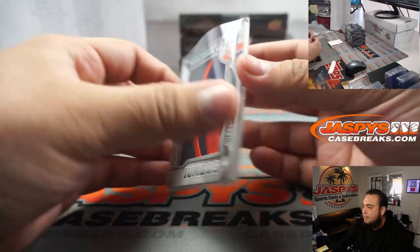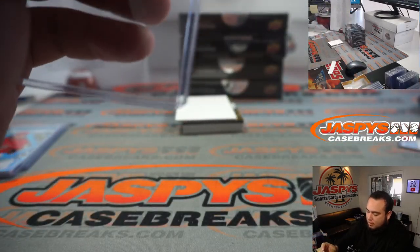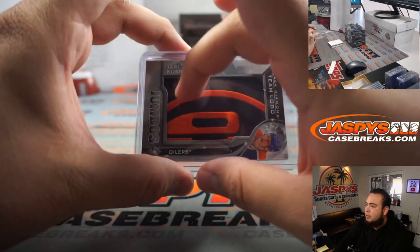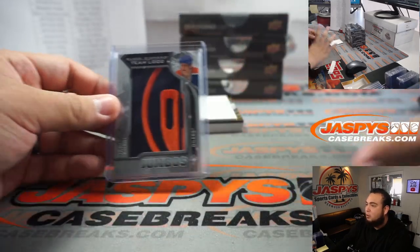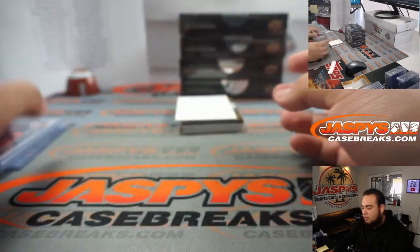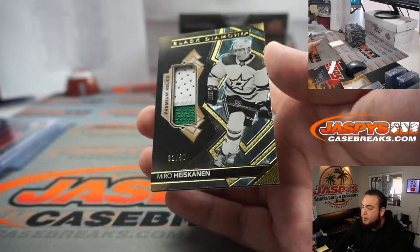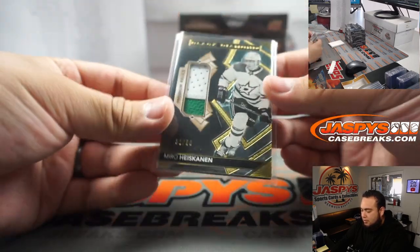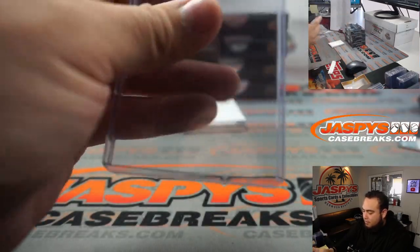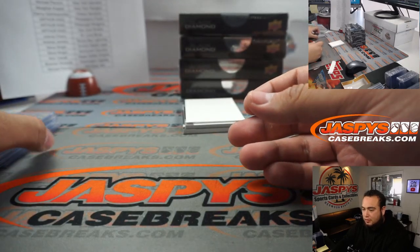Black Diamond Selected Tribute — team logos for the Oilers. You can collect all the different jumbo patches and make one huge team logo, which is pretty cool. Let's see if this is a diamond or not — no, it's not a diamond, it's a patch. Miro Heiskanen two-color patch for the Dallas Stars, 32 out of 50. Dallas off to a great start with that one.